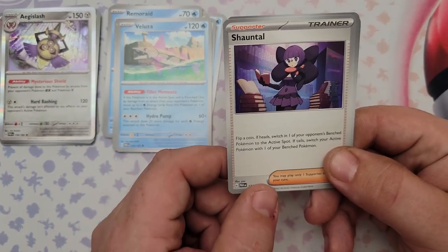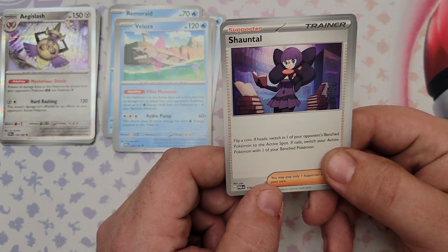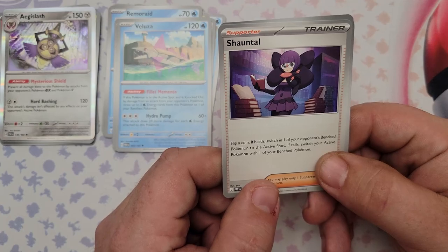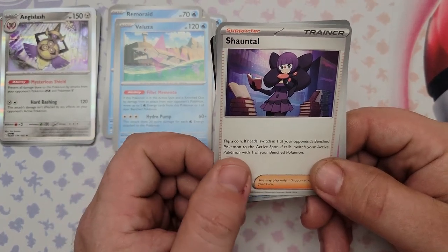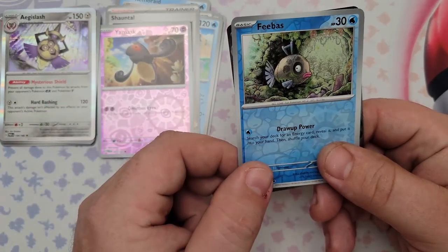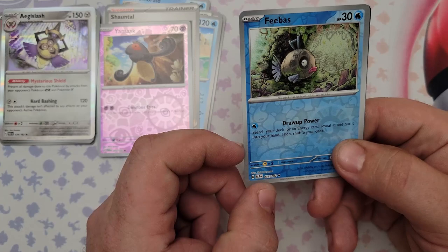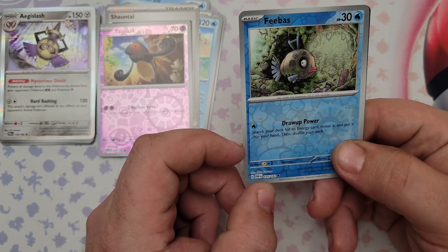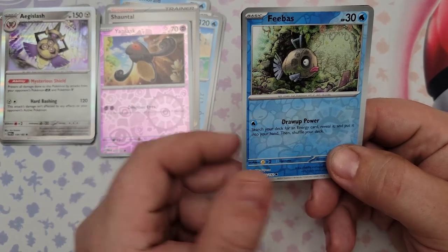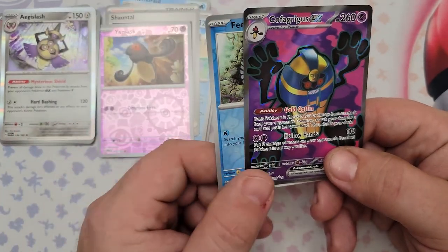Also from pack 38: Varoom, Chantal — flip a coin, heads switches one of your opponent's bench Pokemon to active, tails switches your active Pokemon to bench. Too situational. Yamask, Feebas — kind of good since it searches for an energy card and puts it into your hand. The rare is Cofagrigus EX.